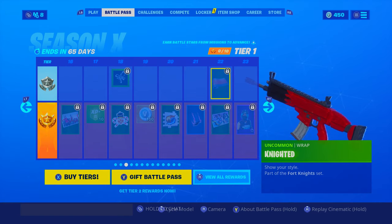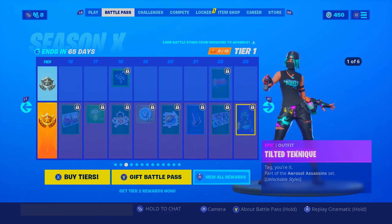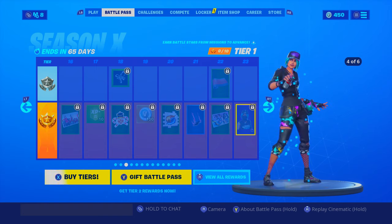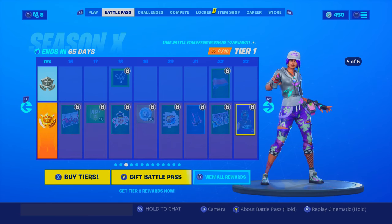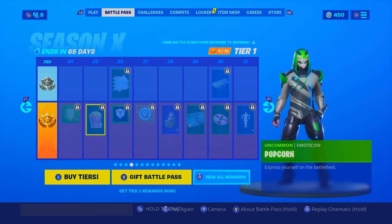Bottomless Pit — okay. Knighted — ooh I like that, that's a cool wrap. Alright, our next skin: Tilted Technique, six styles! So this is like another spray paint skin — alright, looks pretty darn cool. That is awesome, no way! I really like that skin, that's awesome.